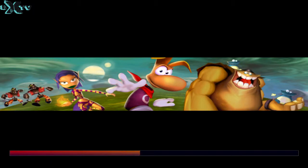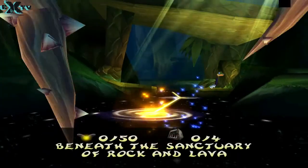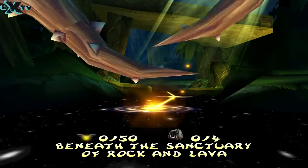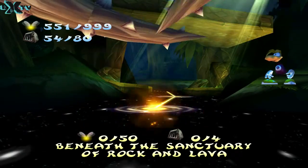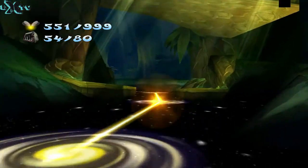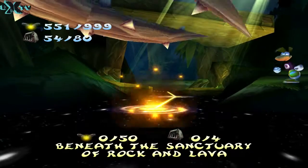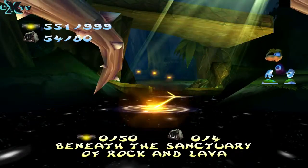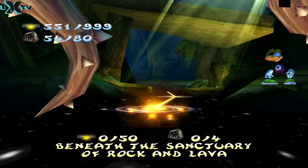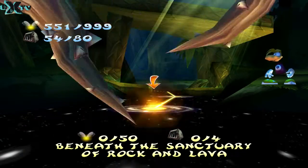Still no bonus level though. Ooh, beneath the Sanctuary Rock and Lava — that sounds like fun. Not bad though. About a little bit over halfway, obviously based on the looms there and the cages. So making good progress here. We're gonna cut it here and we'll take a look at beneath the sanctuary next time.